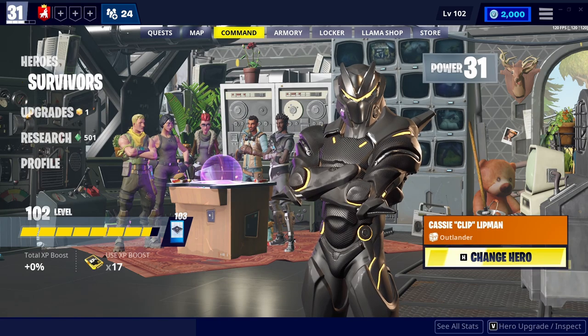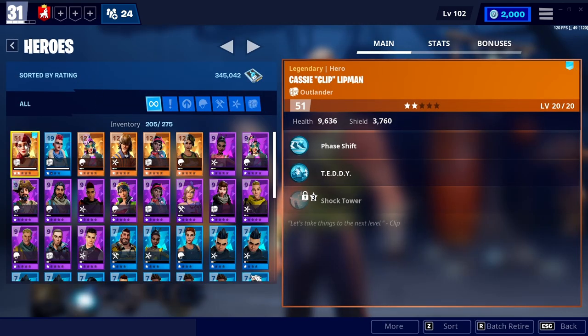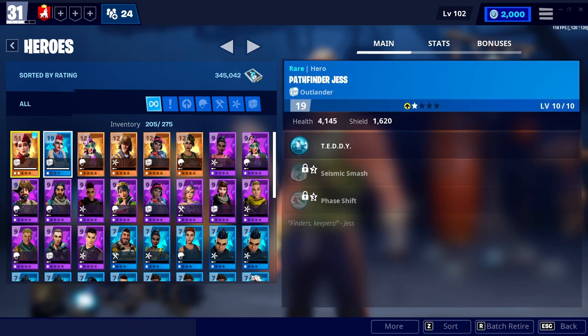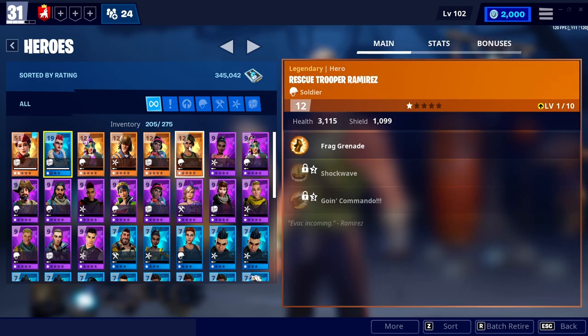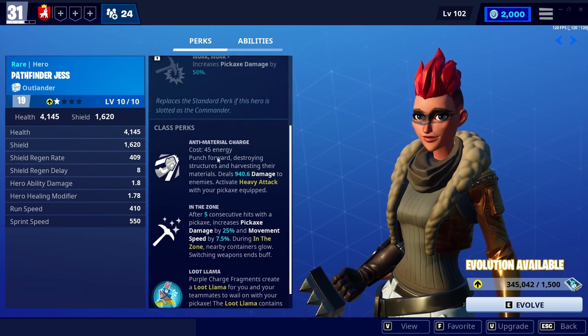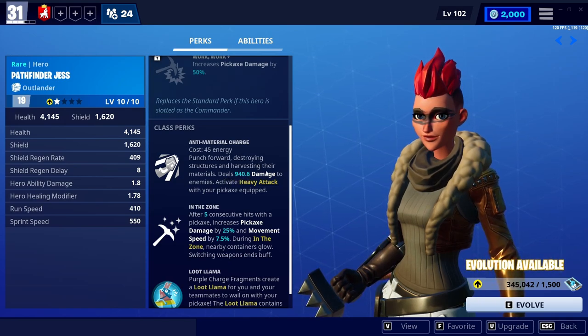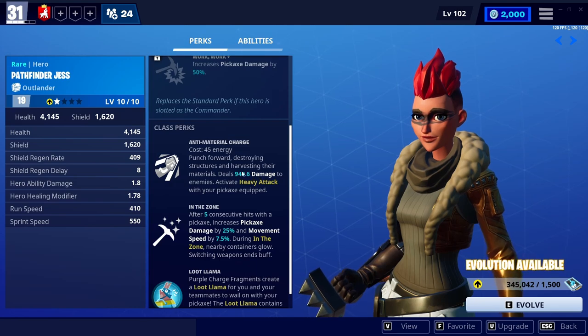So tip number two is to get an Outlander Hero. If you go to Heroes, then Manage, you can see I have this character called Casey Lipman — she is an Outlander. The reason Outlanders are good is Anti-Material Charge. You can hold your pickaxe, then right-click, and you will punch forward destroying structures and harvesting their materials. The rest of it is kind of irrelevant because you don't really want to use it as an offensive skill, but you could.